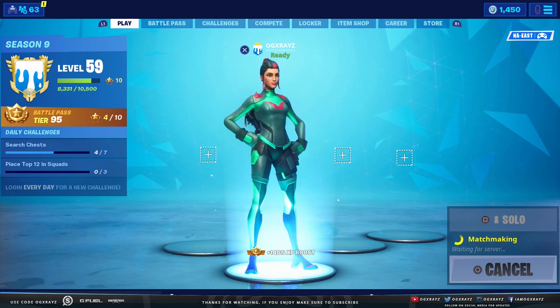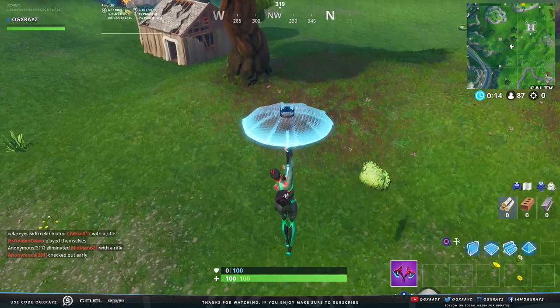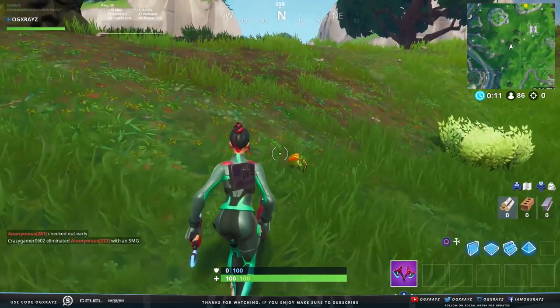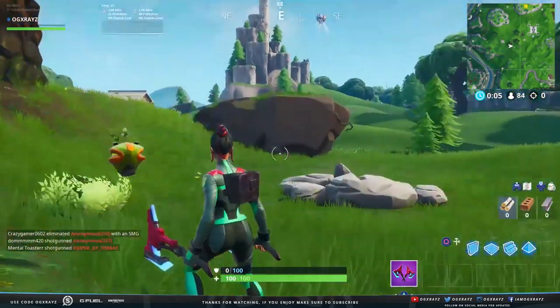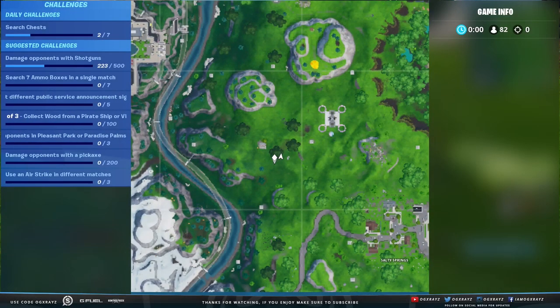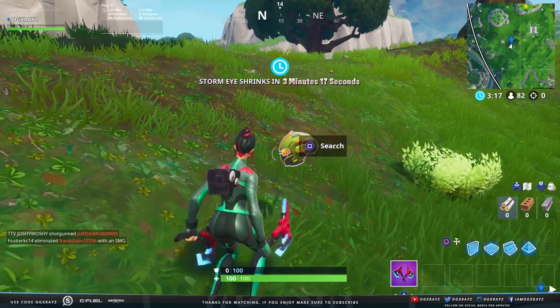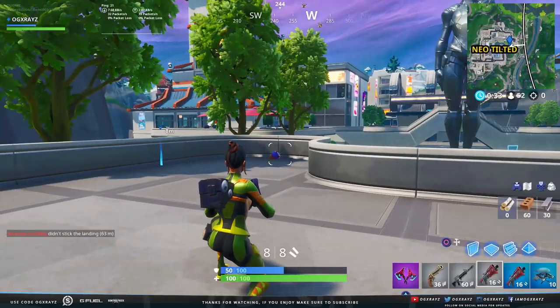Let's jump into the map. Here are the locations for all of the other masks, and they're actually pretty easy to get in one shot. What you want to do is go from where we're dropping right now, then go over near Salty, make your way up to Neo Tilted, from there go up to Loot Lake, and then make your way over to Pressure Plate. All you have to do is walk up to it wearing the Singularity skin, and you'll be able to pick them up. If you're not wearing the Singularity skin, you won't be able to pick up these masks and variants — so make sure you're wearing it.